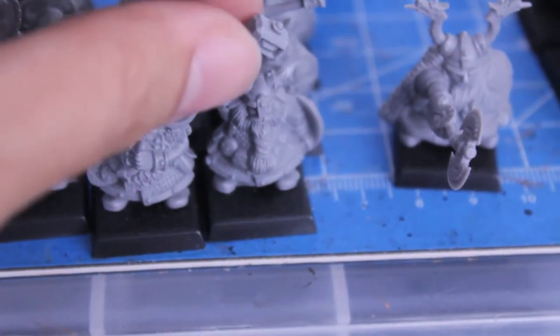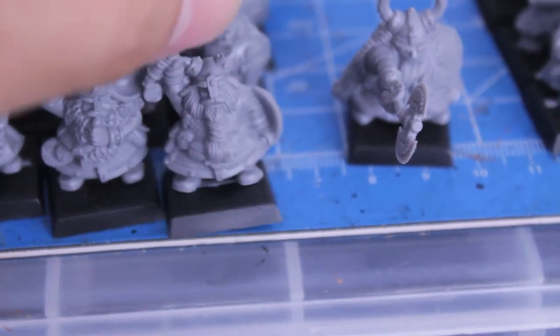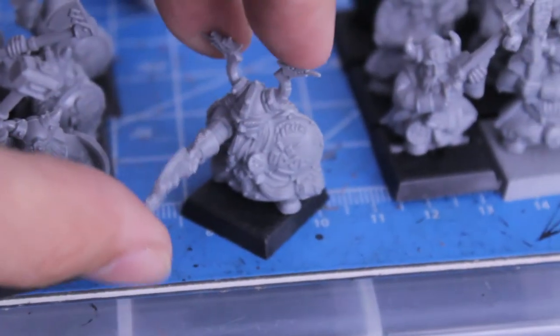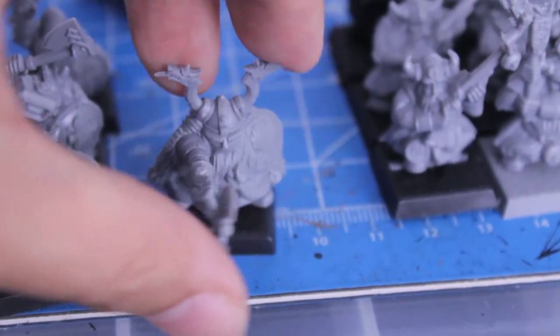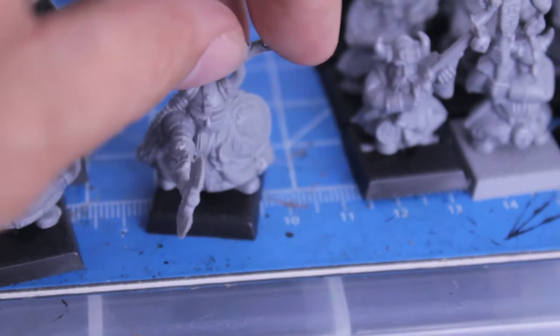We've got these dwarf warriors. Here's the unit champion raising his hand weapon above his head. You've got the Dwarf Thane right here — really, really interesting looking model with hand weapon and shield.